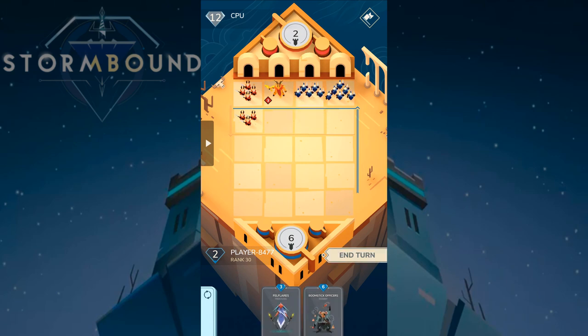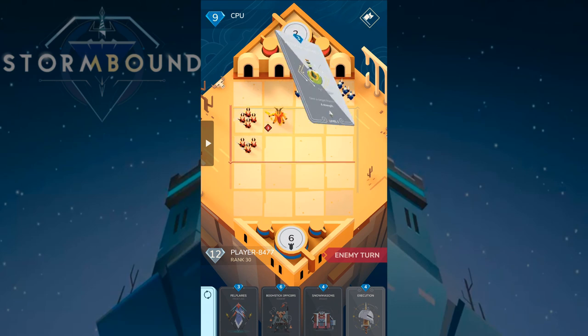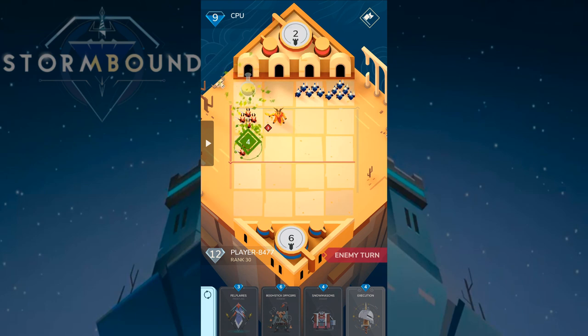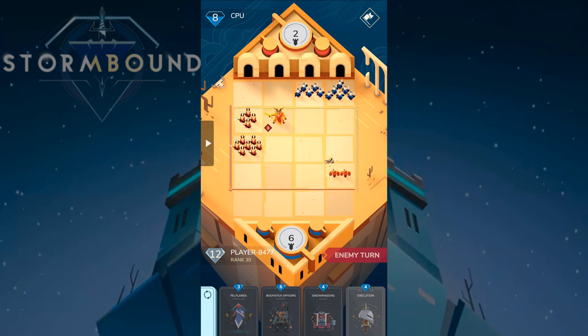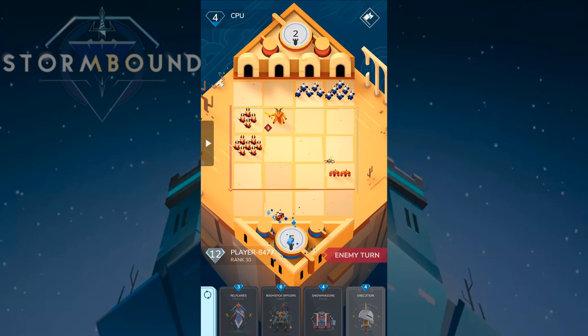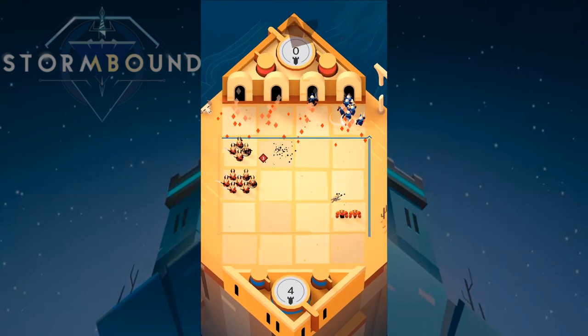I don't think he can counteract this — we'll see what he has. All right, I think he doesn't have a play. He's going to do two damage to my base, he has four mana left — and that's it, we won! Fairly easily, I have to say, it wasn't as hard as I anticipated. Victory! We're going to get a card pack and an achievement — Suncrawler!